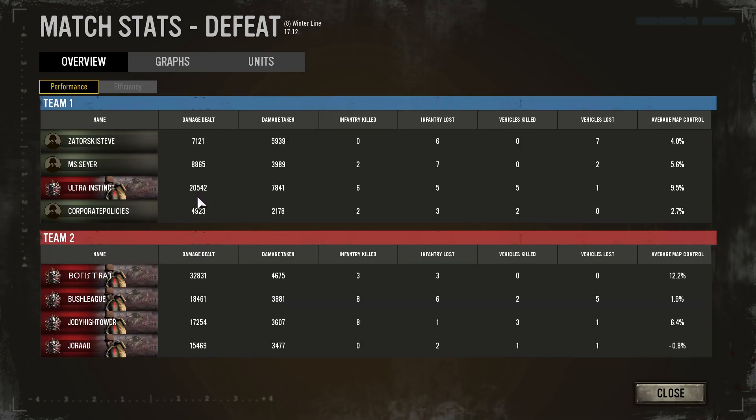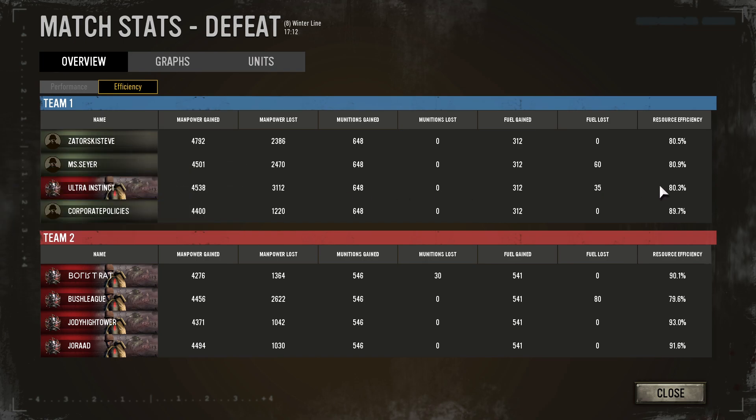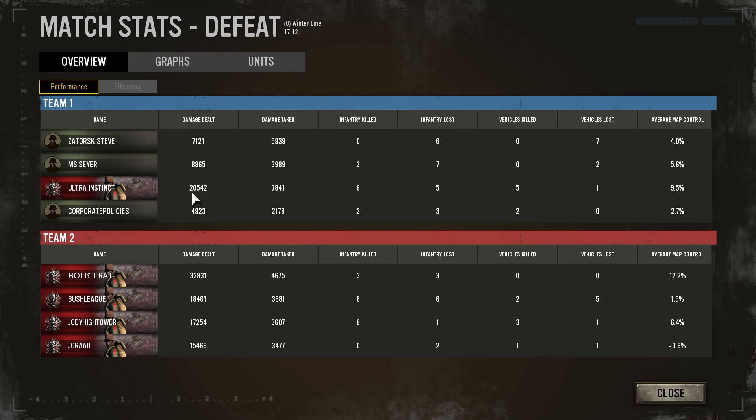Look at that — damage dealt: 20,000. I killed six infantry squads, I lost five. I killed five vehicles. By far I had the most damage and the most map control. Let's look at efficiency — everybody seemed to be just about as efficient. I lost the most manpower though — yeah, I was getting my butt kicked there. But pleased with the amount of damage that I did. If you enjoyed that, please click like and subscribe. Thank you for watching — leave me a comment, love getting the comments.